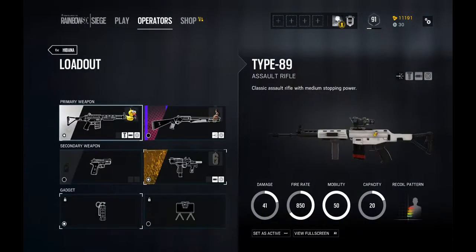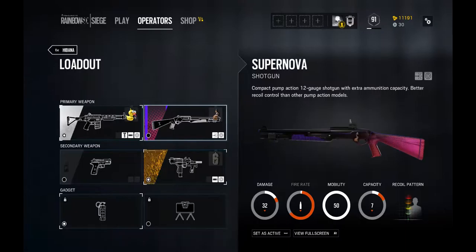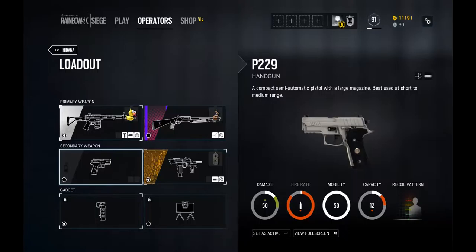Going onto Hibana's loadout, we have the Type 89 which is a very strong assault rifle. It has quite a low capacity in its mag but it makes up for it with the insane recoil pattern — as you can see it's extremely bunched and not that big. It also has quite a high damage rate for an assault rifle, especially with 850 fire rate. We also have the Supernova, which is 32 damage — it's a pump action shotgun so close to medium range it will down and kill your enemies quite well. Going onto the secondaries, we have the P229 handgun which is 50 damage, insanely high for a semi-automatic pistol, with 12 capacity and quite a high recoil pattern. It's a powerful pistol.